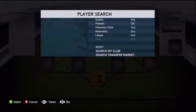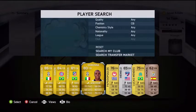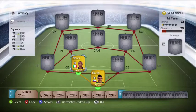In left centre back we have Ogbonna. He's really pacey and strong — that's basically what a centre back needs in this game. You have to have pace, you have to be strong, and you have to have good defending, which Ogbonna has.